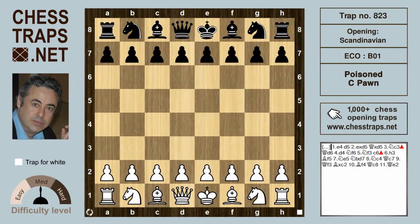This is the very attractive poison c-pawn trap in the Queen d6 variation of the Scandinavian Defense. After e4 d5 — the Scandinavian, formerly known as the Center Counter — white captures and after the recapture, black plays Queen takes d5. Knight c3 gains time on the Queen.